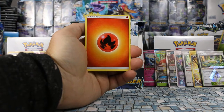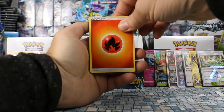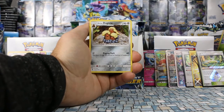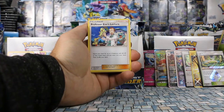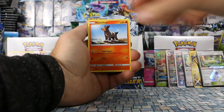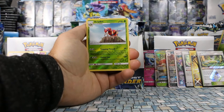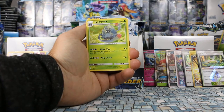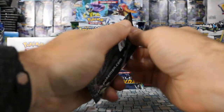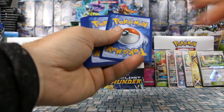Camera cut out again — recharging batteries and continuing on. Fire Energy, Shuckle, Alolan Dugtrio, Professor Elm's Lecture, Poipole, Combee, Houndour, Togedemaru, Chingling. Ariados is our reverse and our rare is Tangrowth — non-holo rare. Maybe about four to eight packs left on this side.